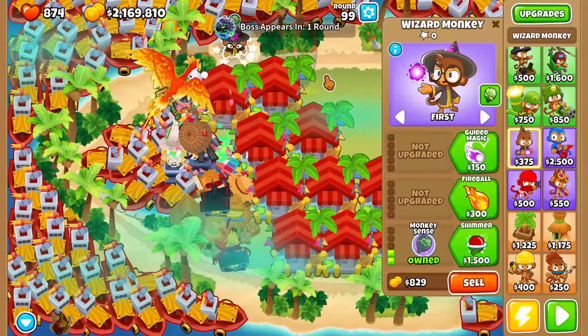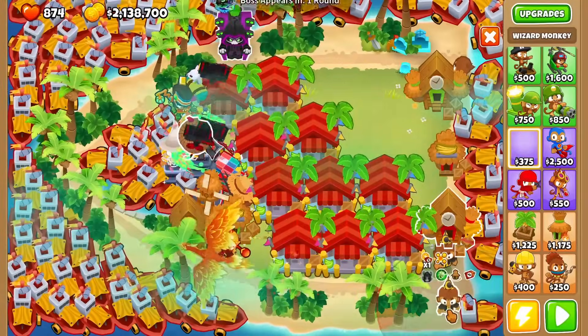For tier 4, go for a wizard paragon and spend all of your money into your wizard paragon and into the slider.